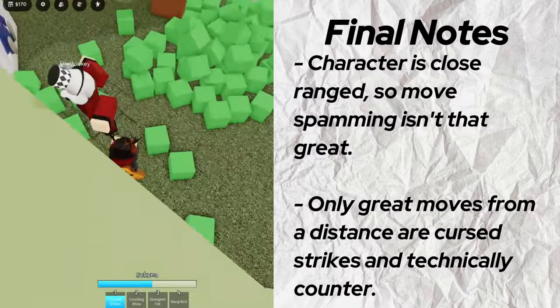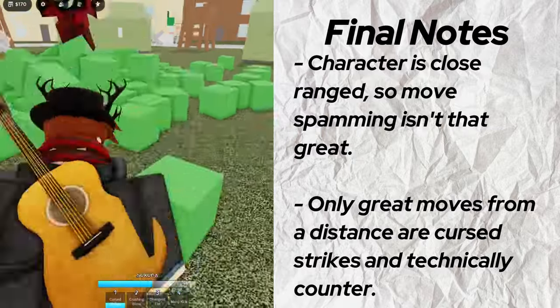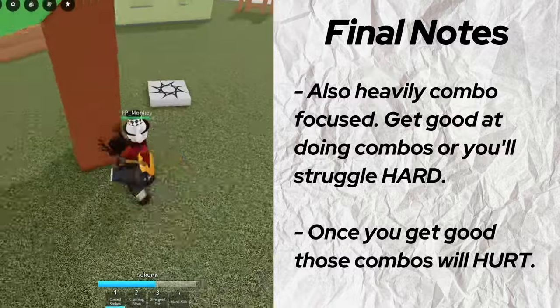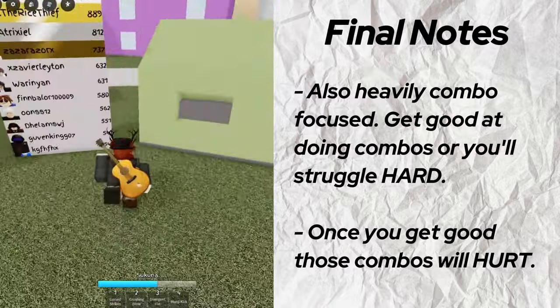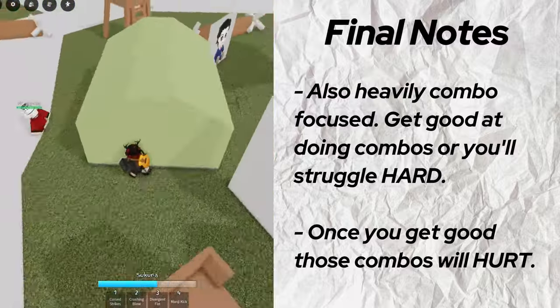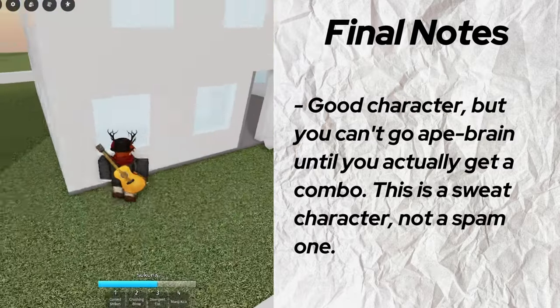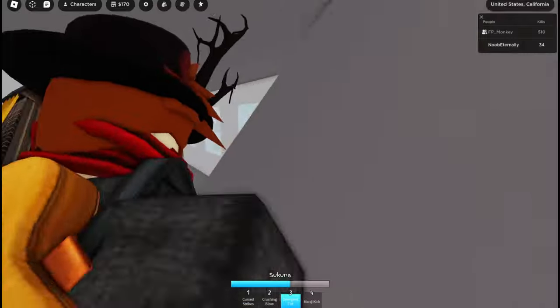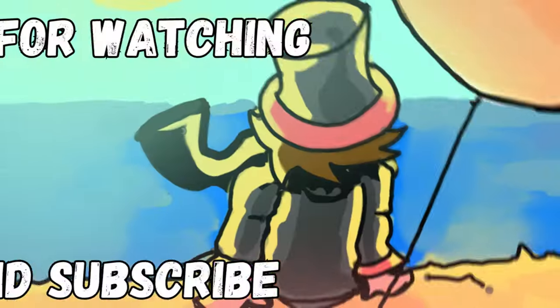That's a basic guide to Yuji. Final things to note are that this is a close-range character with a heavy emphasis on combos, so you do need a good grasp on the game to use him. However, if you get a hit, your opponent will take huge damage because of the ridiculous combo potential Yuji has, at least compared to Gojo. He's a good character, but don't expect to just win by mashing buttons. If you like this guide, subscribe to this channel for more guides. That's all from me — have a good day.